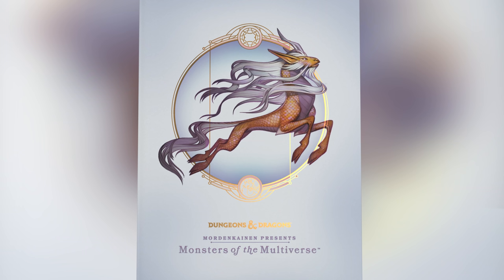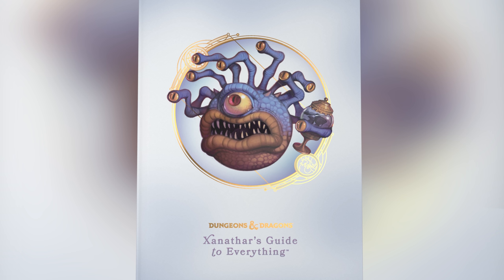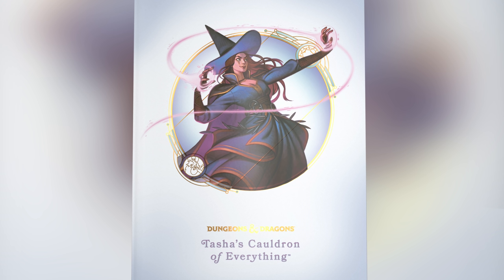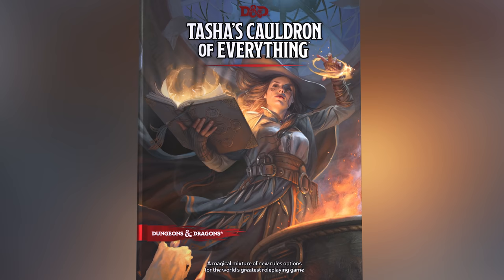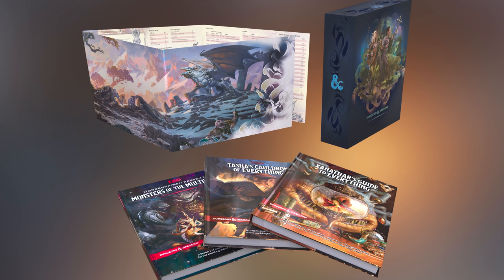This book will be available in May as a standalone volume, and it's also available very soon as part of a gift set with Xanathar's Guide to Everything and Tasha's Cauldron of Everything. These three books — the two Everything books as well as Monsters of the Multiverse — are now the main rules companions to the core books: the Player's Handbook, the Monster Manual, and the Dungeon Master's Guide.